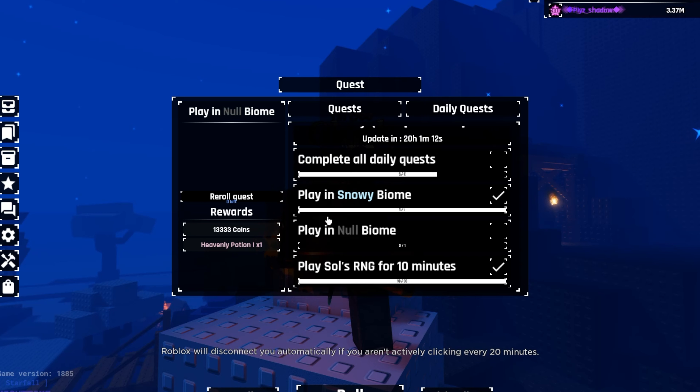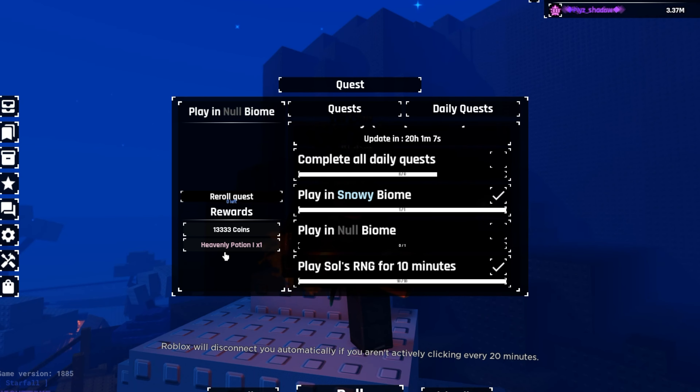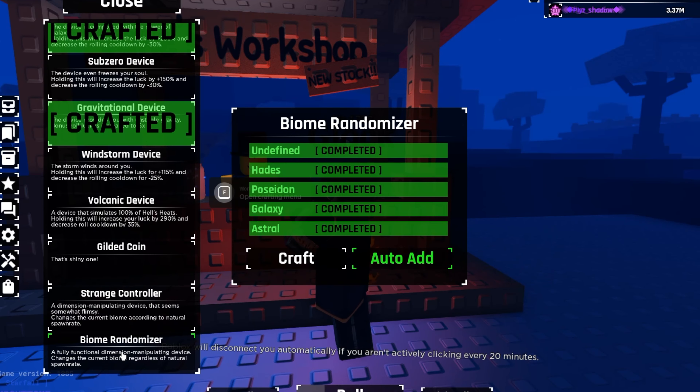Now you may be thinking, how does the no-biome daily quest give you infinite heavenly 2s? Well, it grants you the heavenly 1 potion every time you do it. And to guarantee that you get that no-biome, walk over to Jake's workshop and use the biome randomizer.